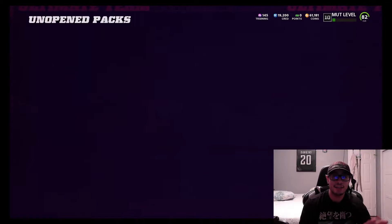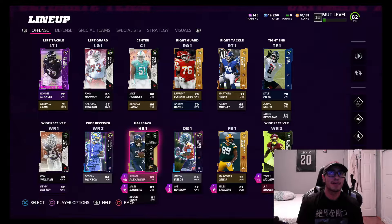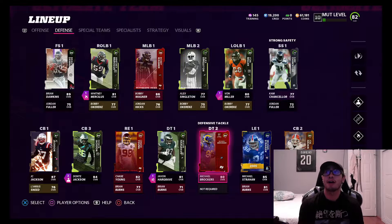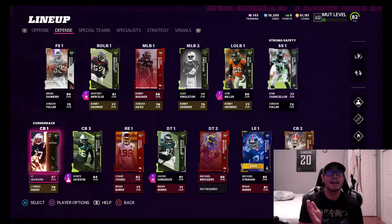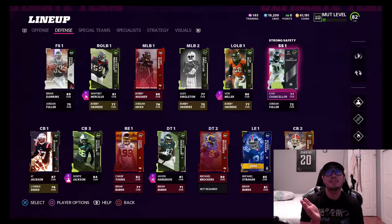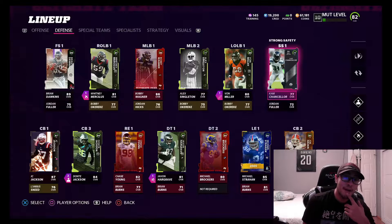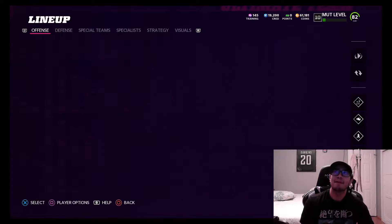We have JC Jackson, Joe Hayden, and Dante Jackson at corner. On offense we've got our running back set and wide receivers with speed. Kyle Pitts is only at the base level, so we could upgrade him to the elite version, or we could help our corners — Joe Hayden is not an outside corner. JC Jackson and Dante Jackson are holding that spot but JC isn't the fastest. At safety we only have Cam Chancellor and Jordan Fuller, so we could use some safety help. I'm thinking we might pick up Trevon Morey.